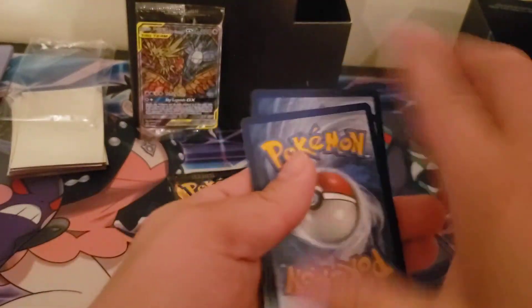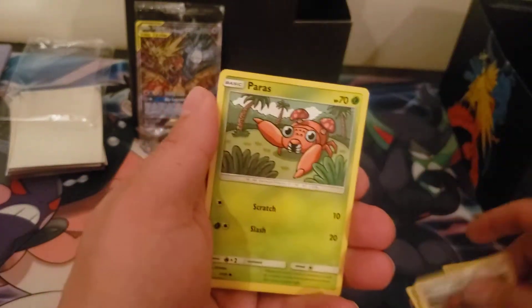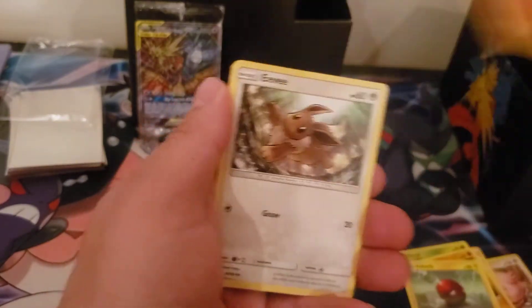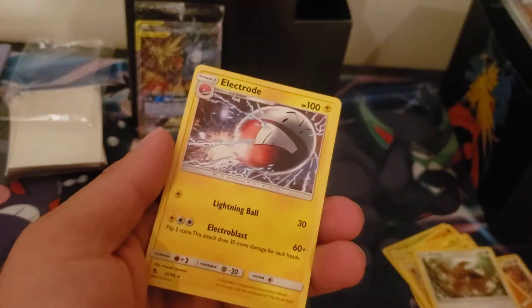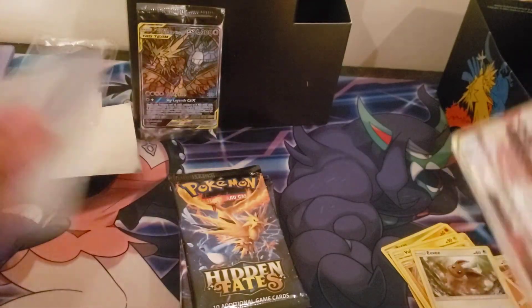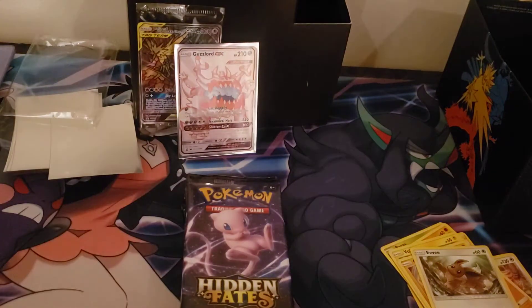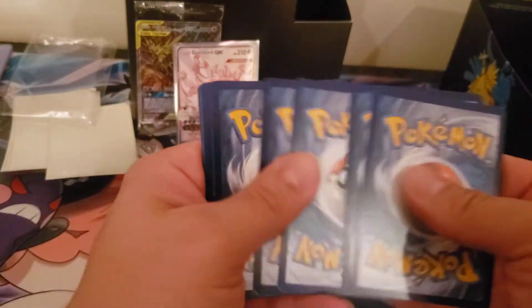Go card! Dark TNC, Giovanni, Lapis, Docubon, Voltor, Geodoo, Eevee — oh, a Guzzlord! This is a new one. I haven't pulled a full art Guzzlord. Yep, that's a first. Let's throw that over here. Not really the card I want, but I'll take it — I'll take as many shinies as I can find.